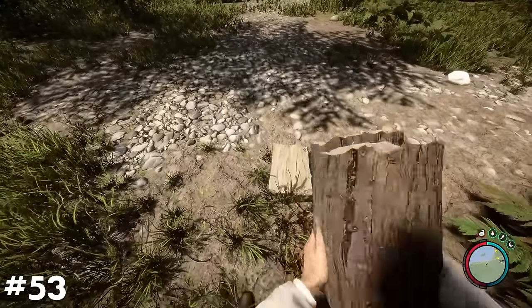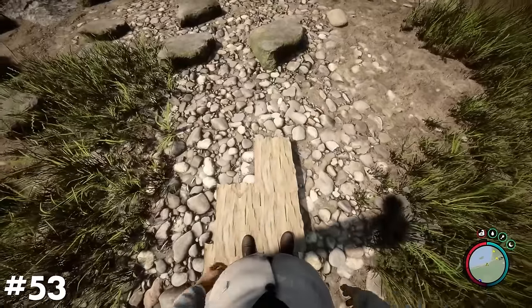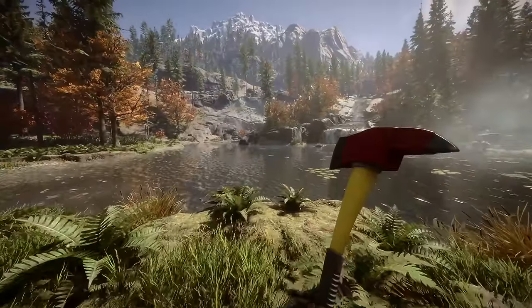You can build a narrow boardwalk with the use of firewood pieces, which are just half-split quarter logs. It's pretty cost-effective, easy to do, and gives more of that handcrafted feel to your base.